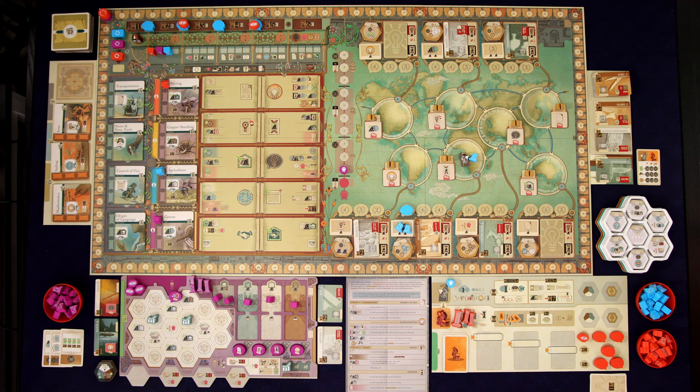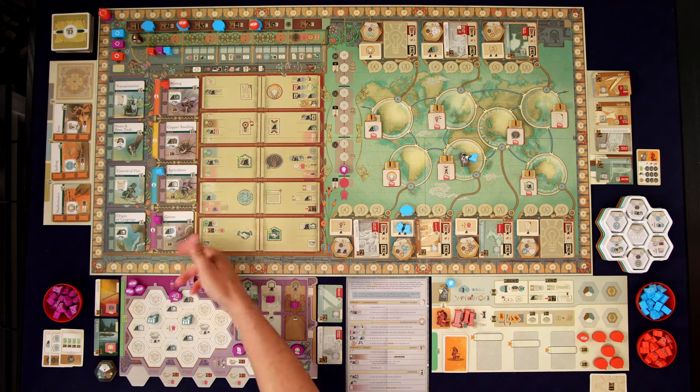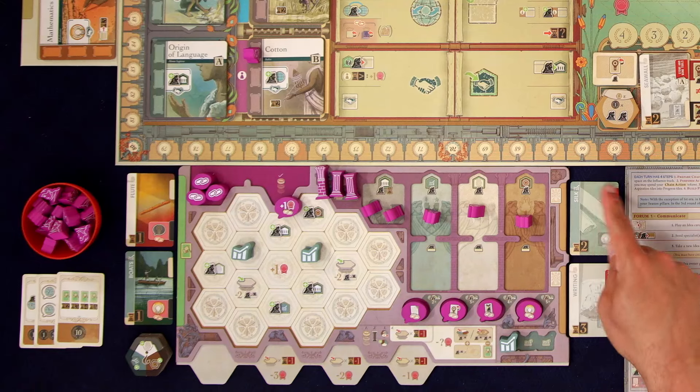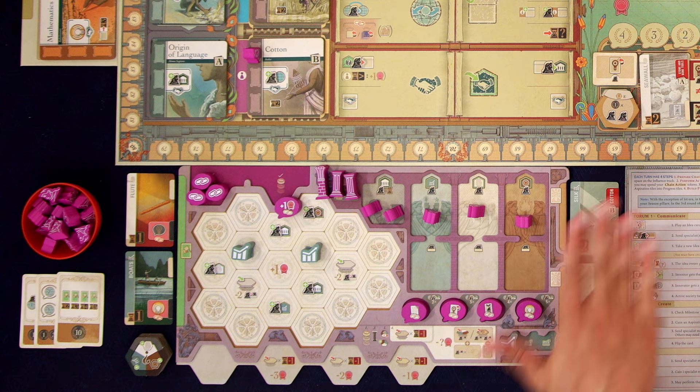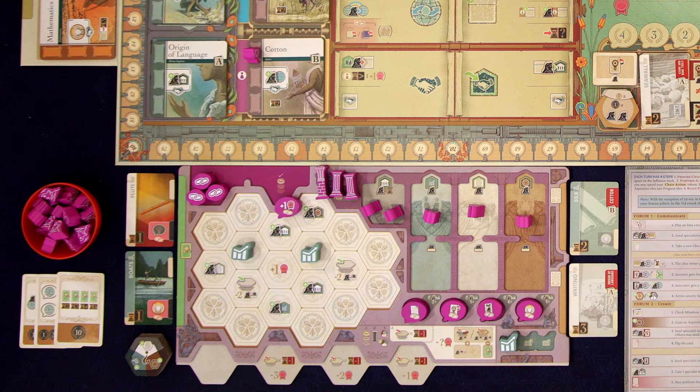Now we get to take our setup turn, which works pretty much the same as in a multiplayer game. Since we started with cotton, we got this idea — silk. But instead of putting it out there, it just comes here onto the right side of our board. This is where we put the ideas that we're working on that we haven't quite been able to put out into the world yet.